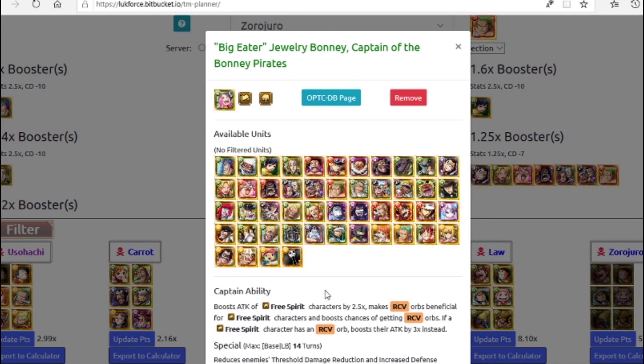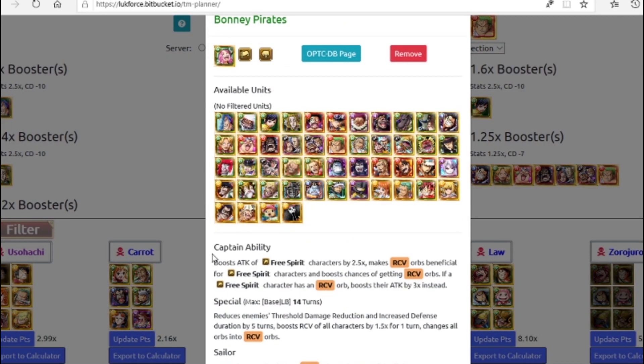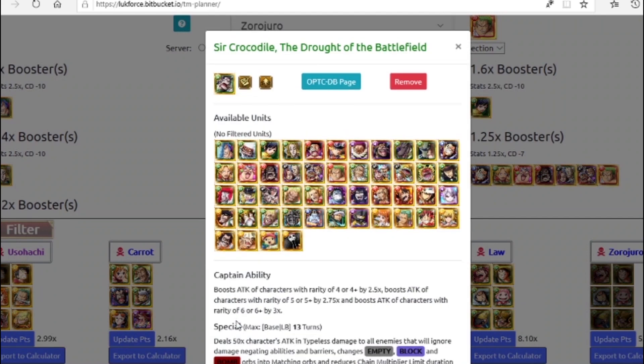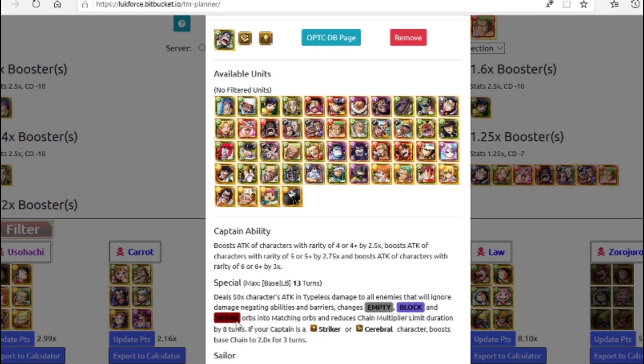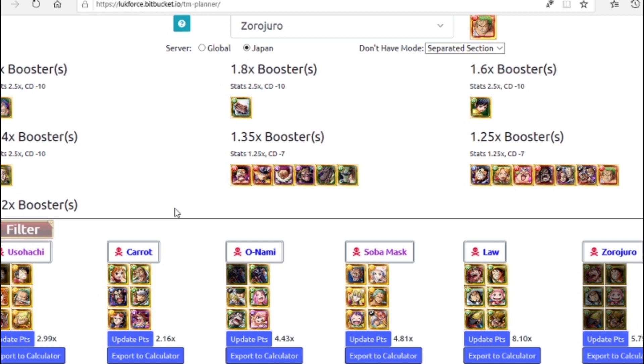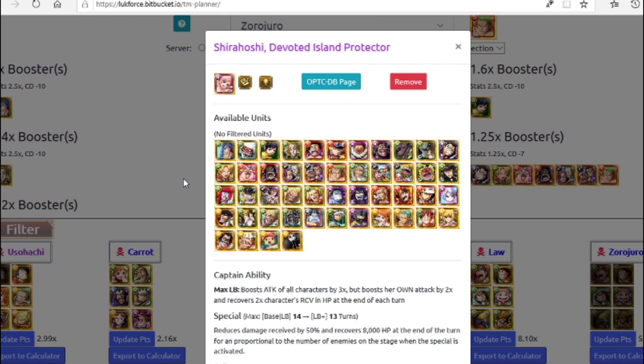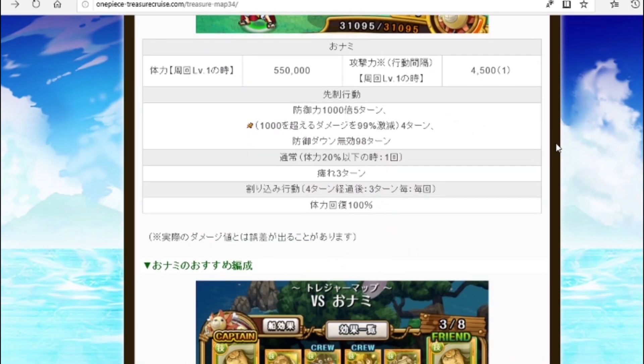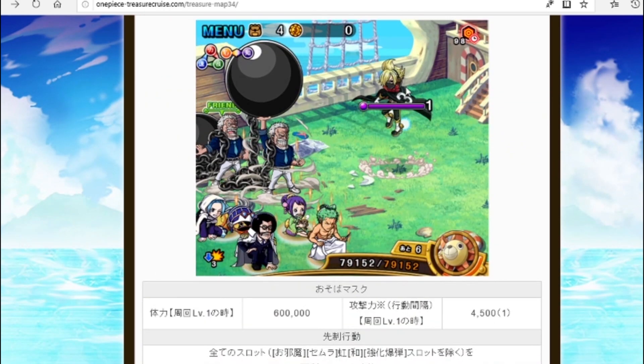Bonnie is great because she removes five turns of threshold damage reduction and gives a full board of orbs. Sir Crocodile is here mainly as a DEX character filler. Shura is here because she's a 1.35x booster for the Treasure Map.